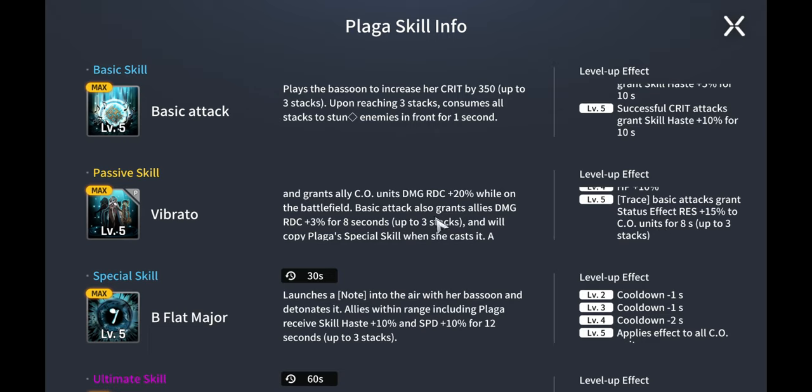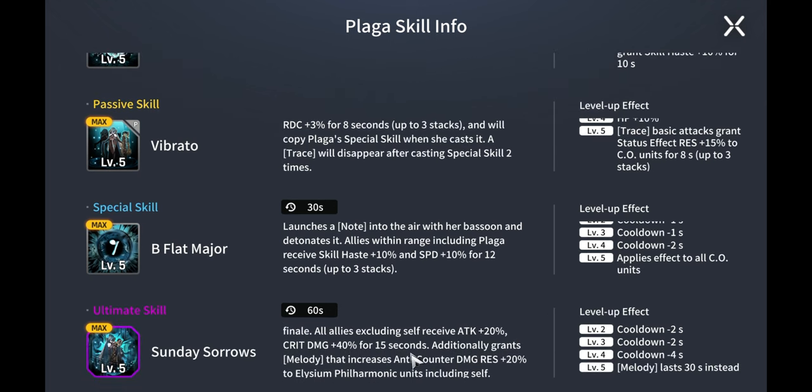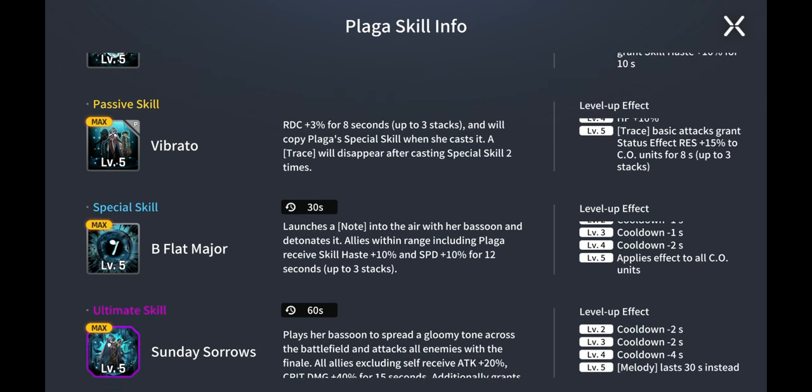Plaga also grants a status effect resistance of 15% to co-units for 8 seconds, which is pretty good. I think it helps when facing Na Yubin — he tends to tear Maestra to shreds just by being on the field because of his special ability to damage tower units. This could definitely help keep Maestra alive and help her get to halfway to the map. She also applies an additional effect to co-units: she launches notes with the bazoon, and allies within range including Plaga receive an extra 10% skill haste and an extra 10% speed.